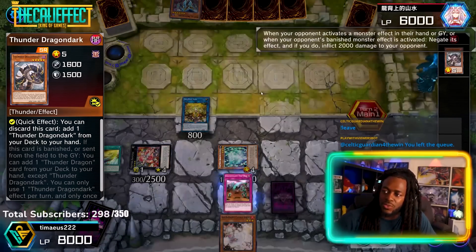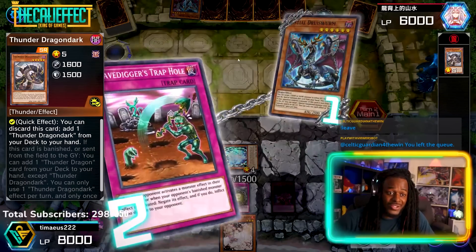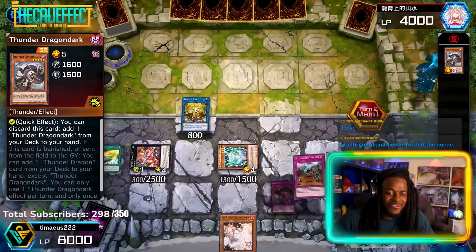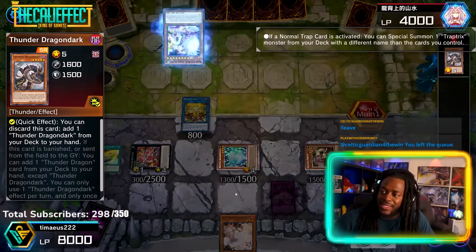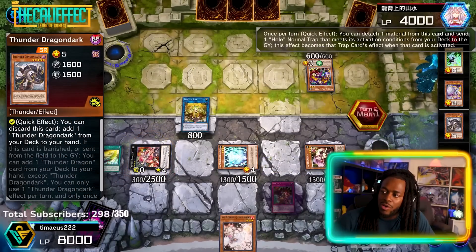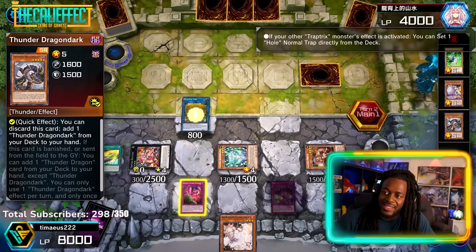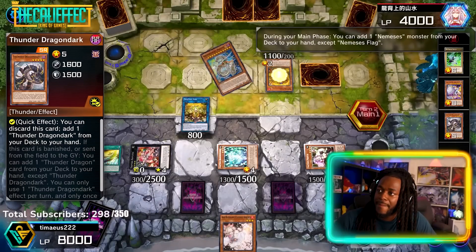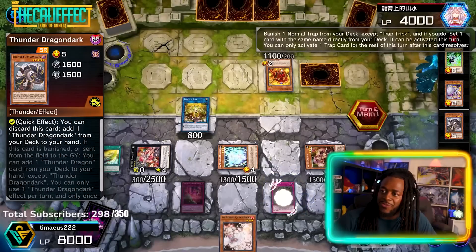Our opponent Special Summons, so we're going to Gravedigger Trap Hole them. That's another 2000 damage — he literally just started his turn and he's already at half his life points. Since we activated a Trap Hole card, we can summon, and now Foxy too to summon Zeaman. Then Reflacia turns itself into Floodgate to flip Zeaman face down, and Sarah sets Terrifying Trap Hole.